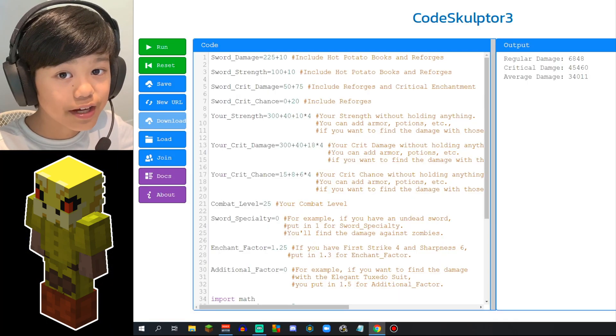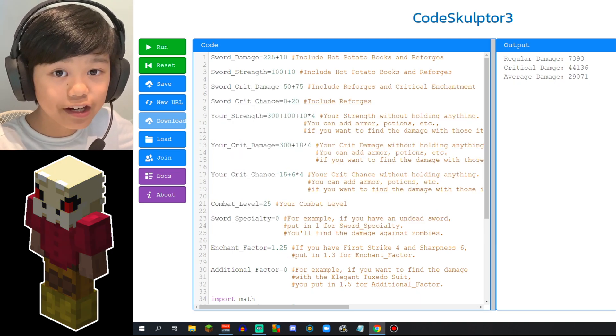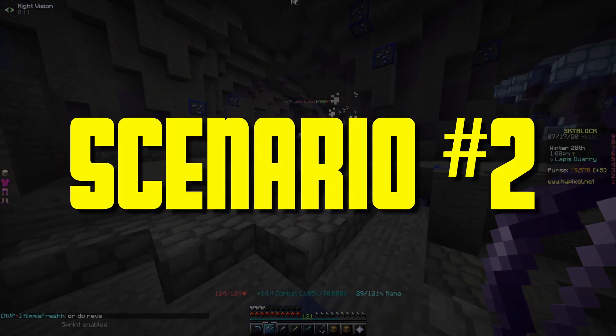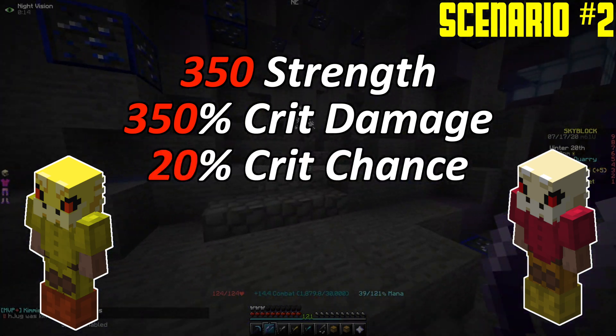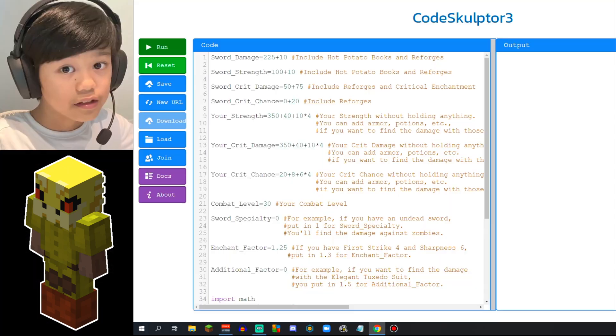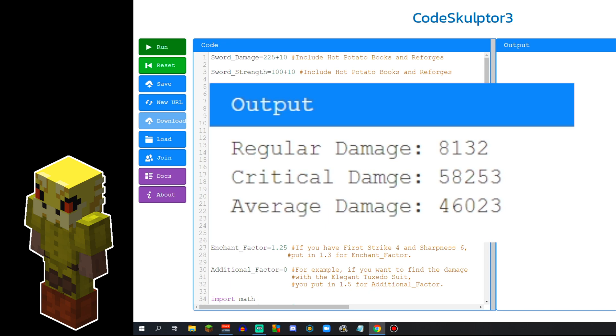The Superior Dragon Armor does 34,011 damage. The Strong Dragon Armor does 29,071 damage. Scenario 2: 350 Strength, 350% Crit Damage, 20% Crit Chance, Combat Level 30, and the Fierce Reforge. The Superior Dragon Armor does 46,023 damage. The Strong Dragon Armor does 39,129 damage.